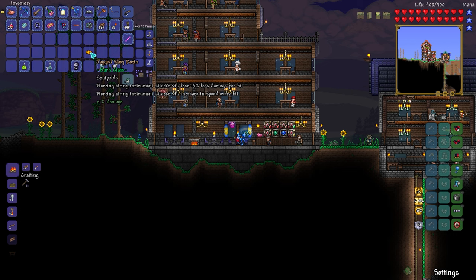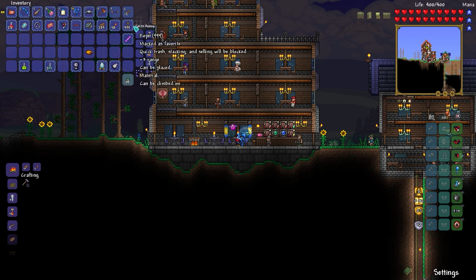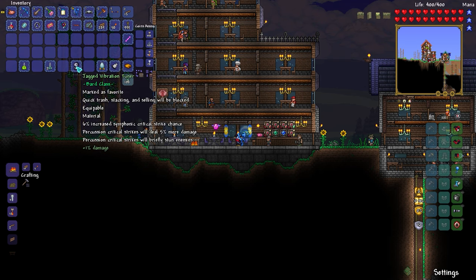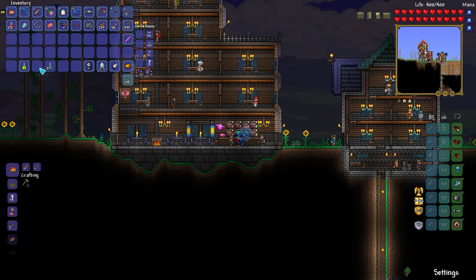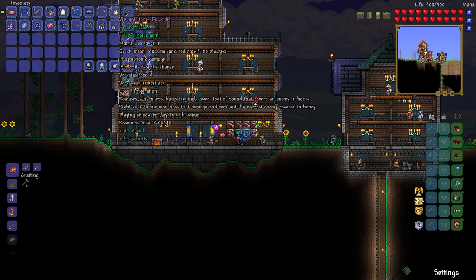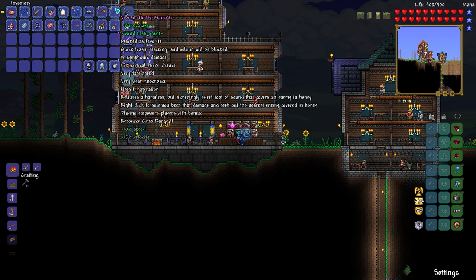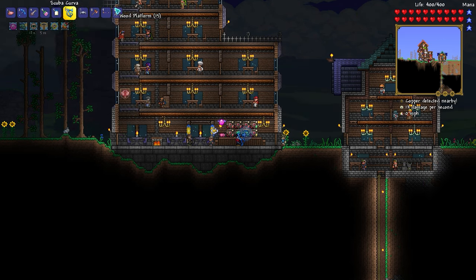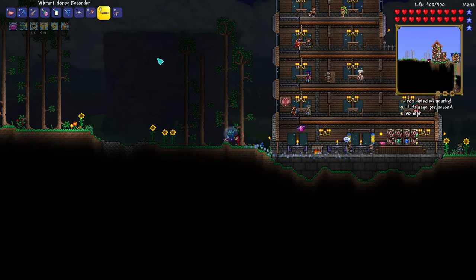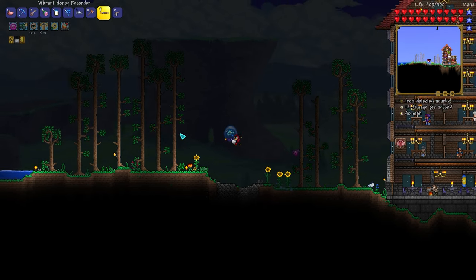When it comes to the wall of flesh, we have to consider we may end up using a guitar because the piercing on it is just so good — definitely holding on to that. Let's put these potions away. The honey recorder releases a harmless but sickly sweet toot of sound that covers an enemy in honey. Right-click to summon bees that damage and seek out the nearest enemy covered in honey.